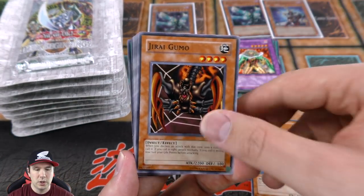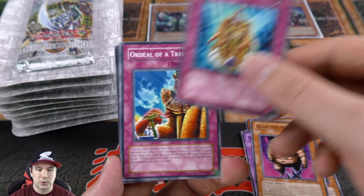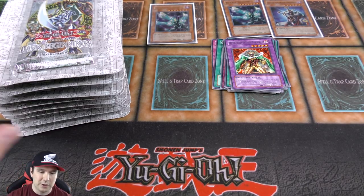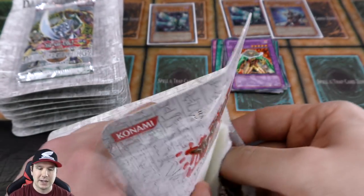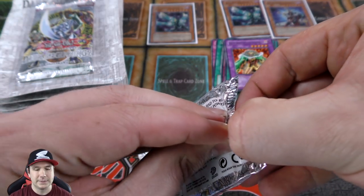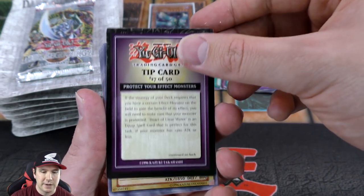We got a common Mookamooka, another Jirai Gumo, our first Gemini Elf, Twin-Headed Thunder Dragon, and a Crepy Zombie — I ran all of these in one of my old zombie decks. I loved zombies. Call of the Mummy is another one — if you control no monsters you can special summon one zombie monster from your hand. You could summon big star zombies for free. The issue was you had to get to Call of the Mummy quickly, otherwise you'd be sitting with a bunch of high-level monsters in your hand.